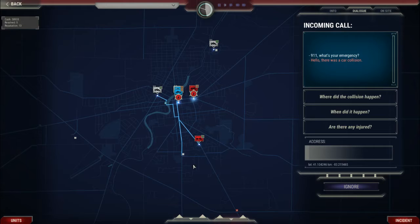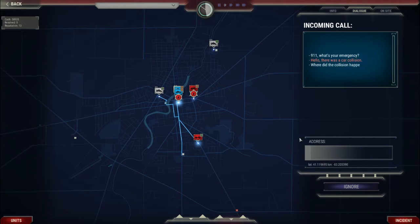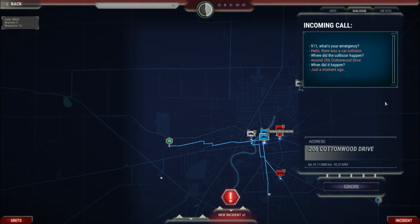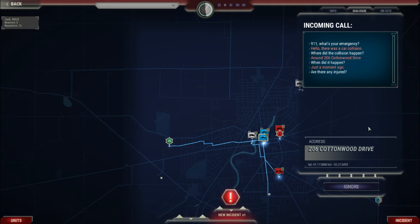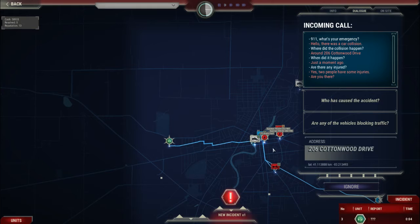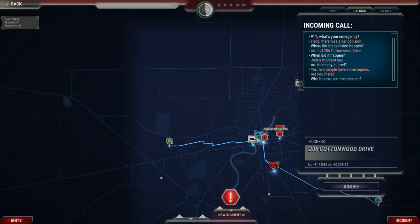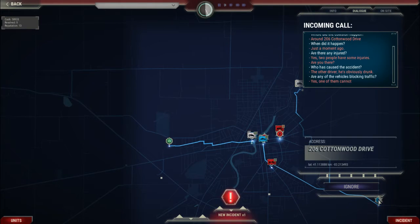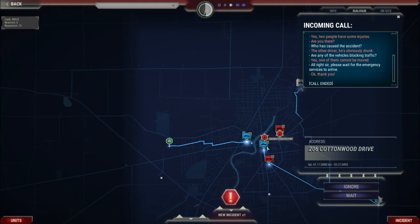9-1-1, what's your emergency? Hello, there was a car collision. Where did the collision happen? Around... When did it happen? Just a moment ago. Are there any injuries? Yes, two people have some injuries. Do you know who caused the accident? The other driver — he's obviously drunk. Are any of the vehicles blocking traffic? Yes, one of them can't be moved. Alright sir, please wait for the emergency services to arrive. Okay, thank you. Case resolved.